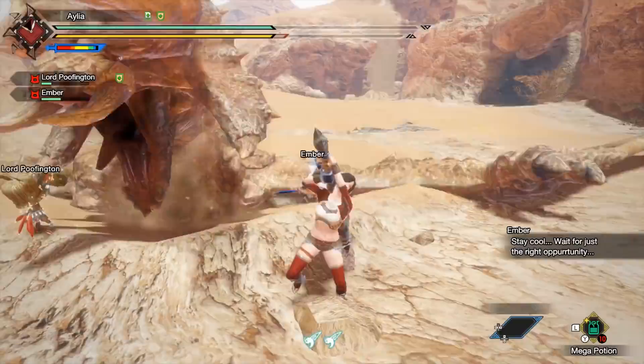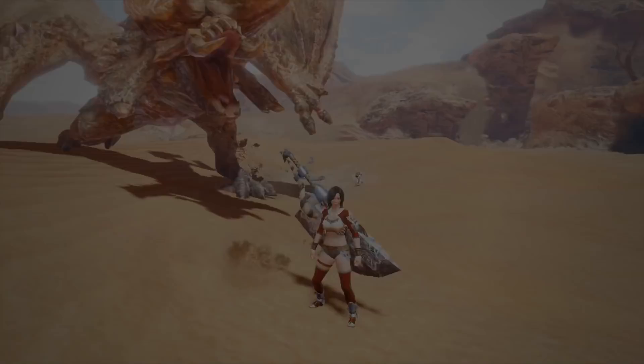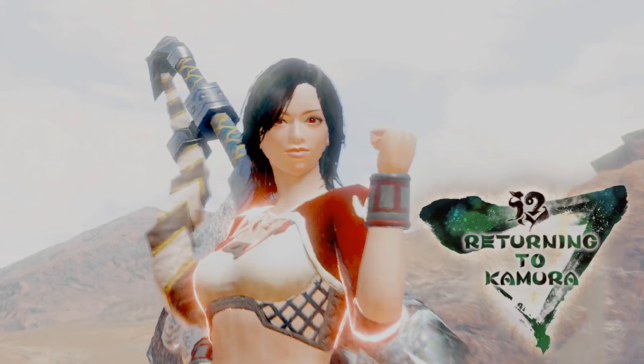So there you go, guys! That is five quick, easy ways to make sure you get the materials you want as fast as you want them. Look at the values and think about capturing. Get double gathering Palicos. Make sure you get your three Wyvernride shinies and pick them up. Wear your lucky set. And try your best to part snipe and break everything. Let me know if that was useful — I very much hope that it was. Like if you enjoyed this, subscribe for more, and I will see you next time.